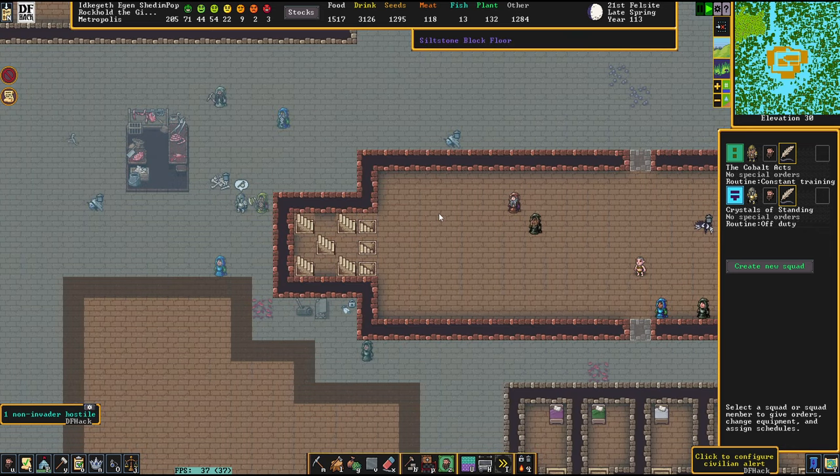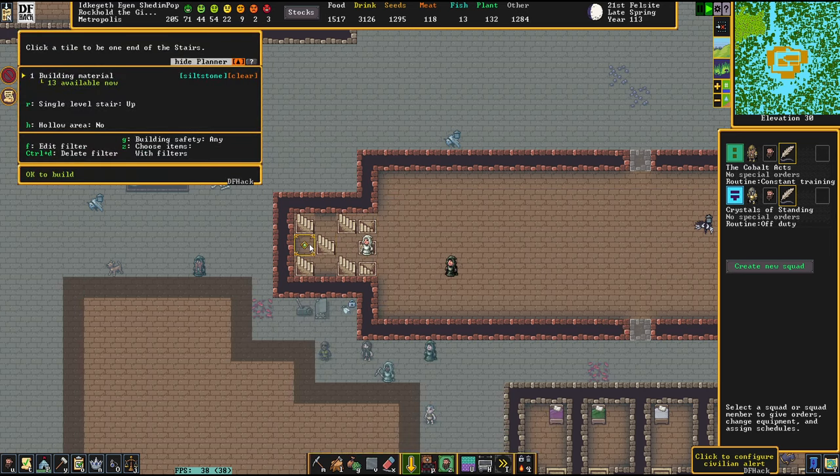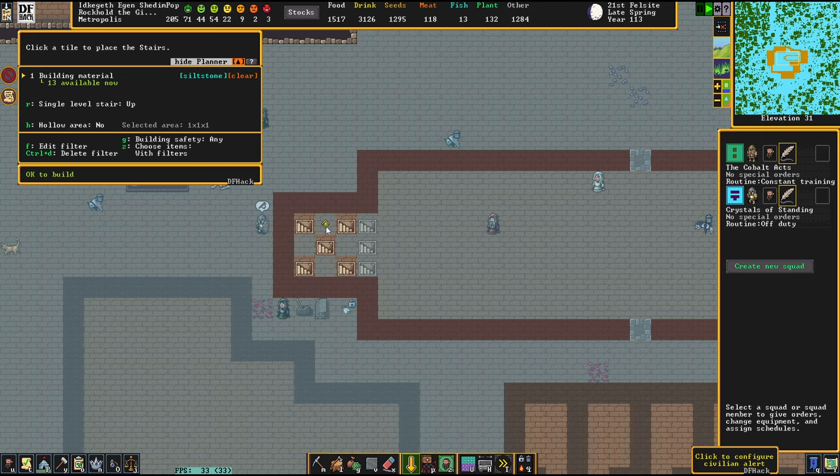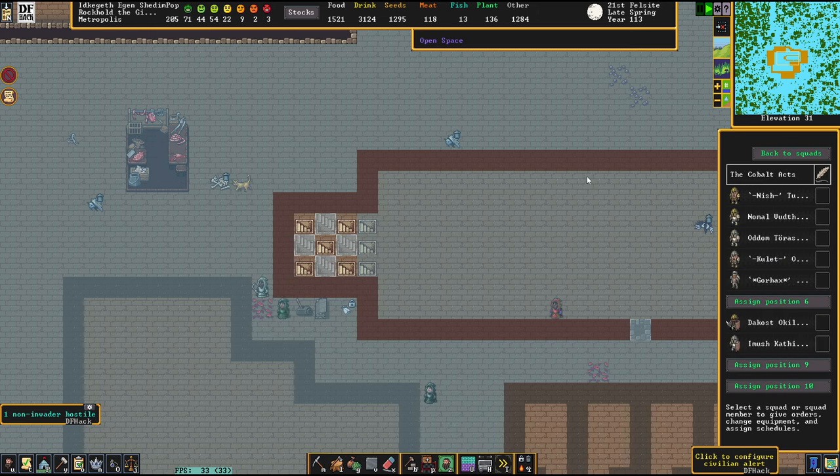We're going to have to build a new barracks for these. I personally think this is going to be a really cool step forward. We will use this new squadron for all manner of different tasks — it'll be a small defense squad of about four people, who stay here when the Cobalt Acts go raiding.